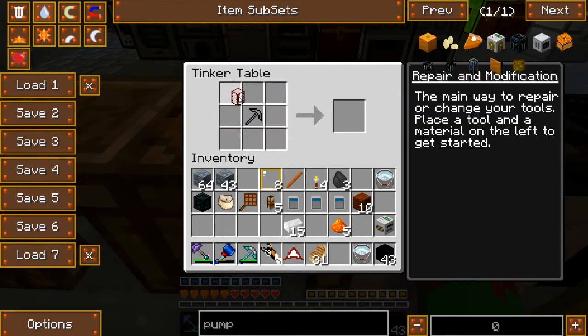Now I need to make a tank, stick it on top of the mining well, and I have a pump.